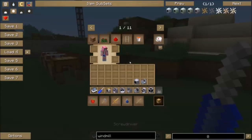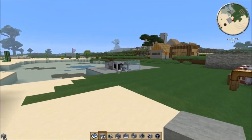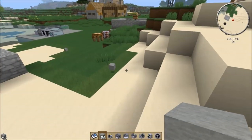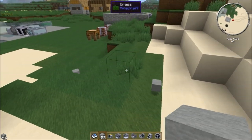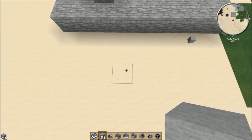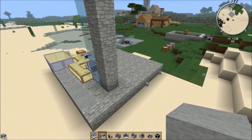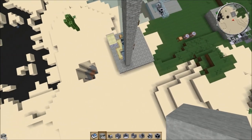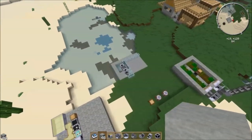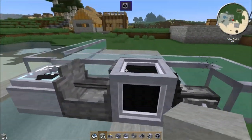Watch what happens when I chuck some stone on the ground — it gets sucked up really, really quickly. And look at the range on this thing! That's just a steam engine powering it, and we can go all the way to here. This is our maximum range. So this entire area would get serviced by this one item vacuum. These things have a huge range — really, really great.